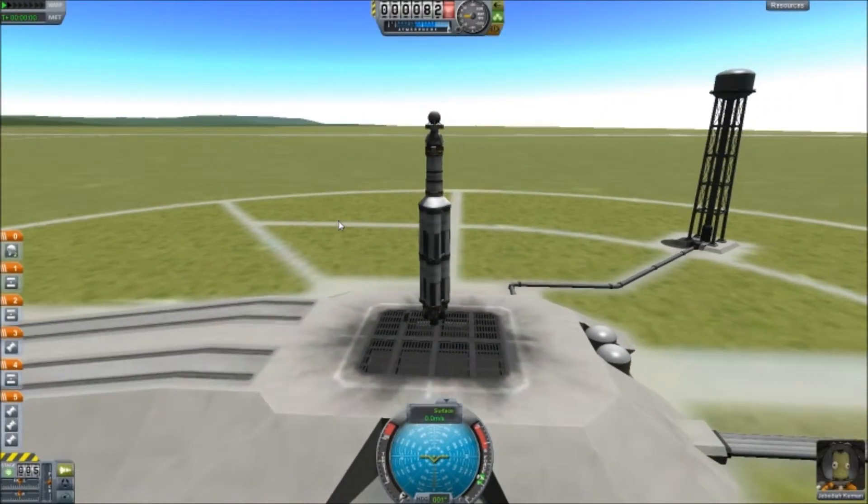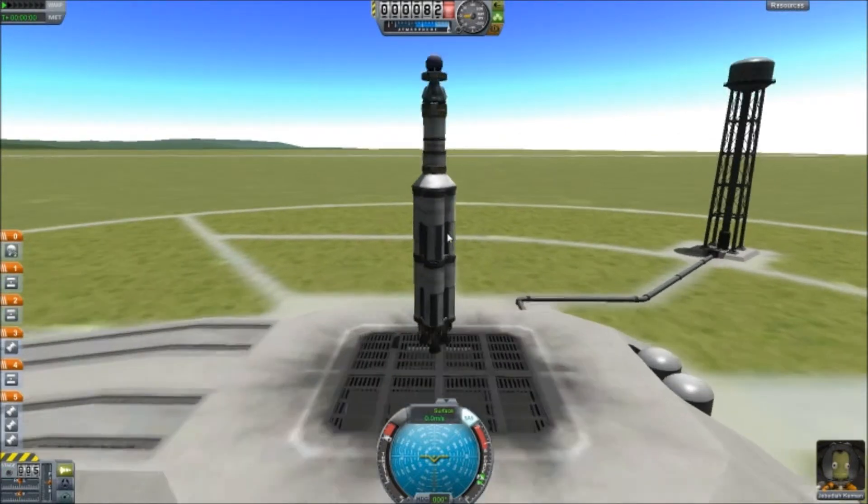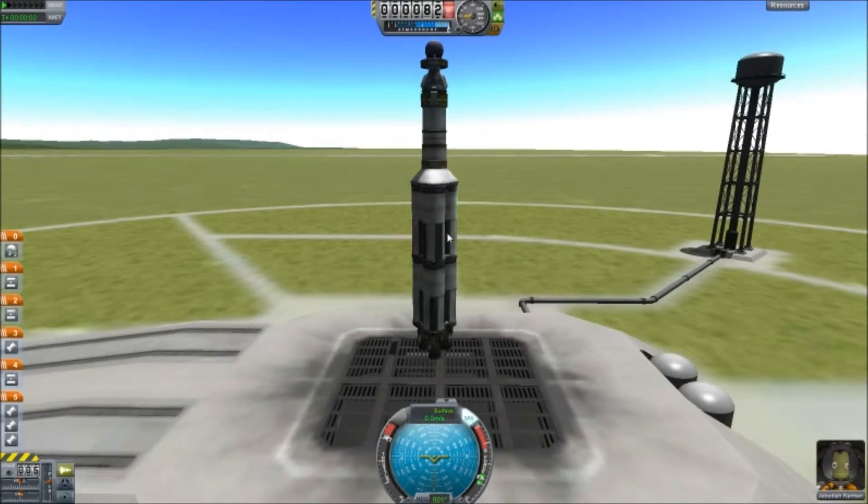Let me just put the throttle up and put SAS on, which will basically stabilise me as I take off. Here we go — five, four, three, two, one, blast off.